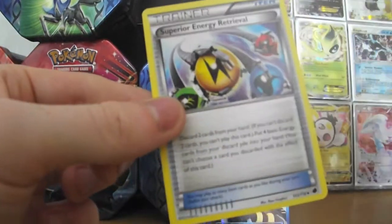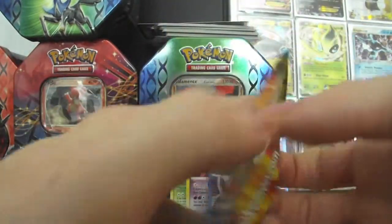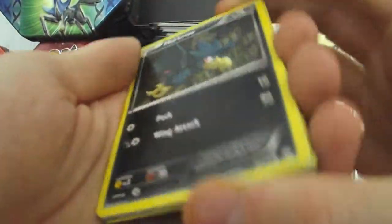Energy, Onix, Superior Energy Retrieval. Dragon's Exalted pack now. I'm happy — I was a little bit disappointed with the pulls and now I'm very happy. That Full Art is awesome, very very awesome.